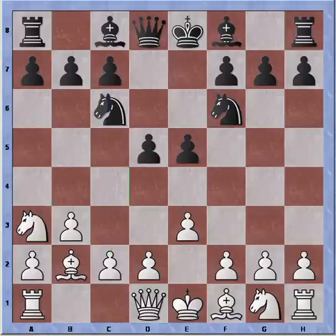Knight to c6, and c4 is played. Of course if at this point Black takes the pawn, we can simply recapture and get our knight back into play on a nice outpost on c4. Of course Black isn't going to do that.